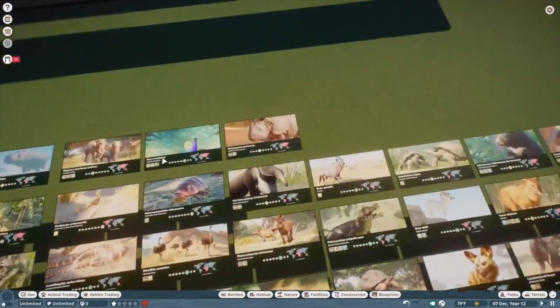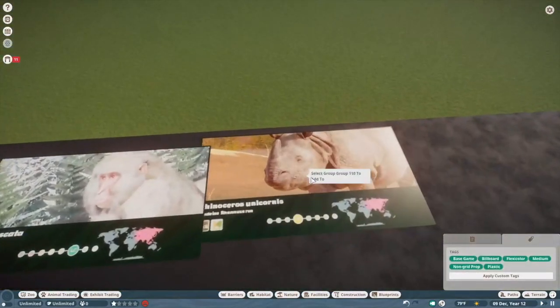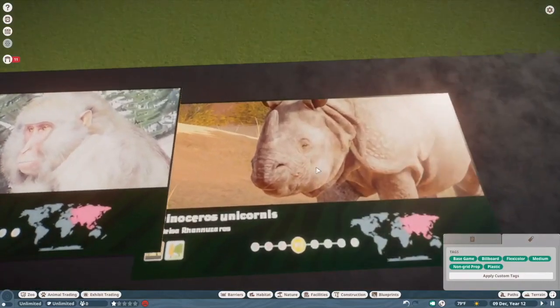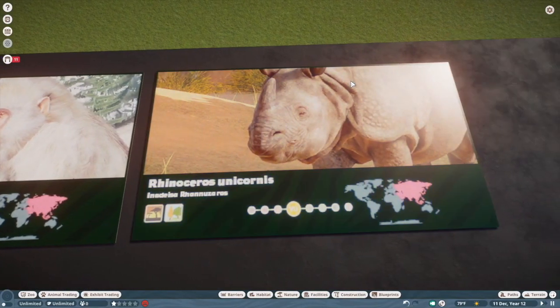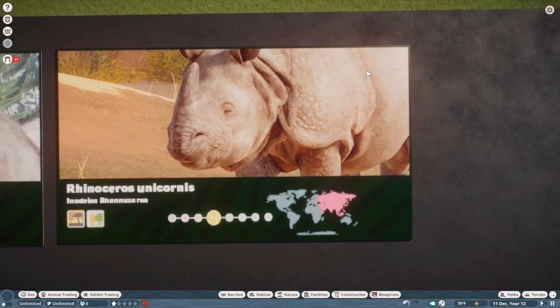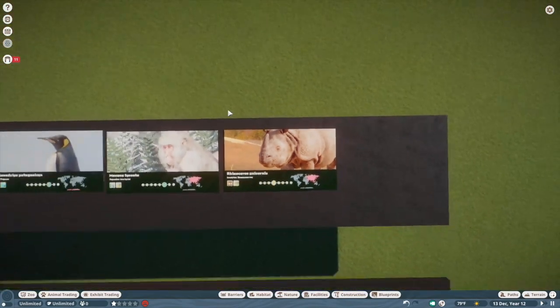Indian rhino — this is probably an S tier for me. They did an excellent job on these. Like I mentioned with the cassowary, they have completely nailed the skin texture rather than the fur. Look at all those folds — it's really well done. I love having these guys in my hoofstock yards.